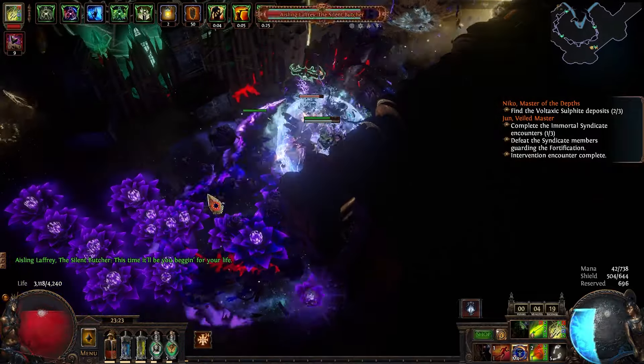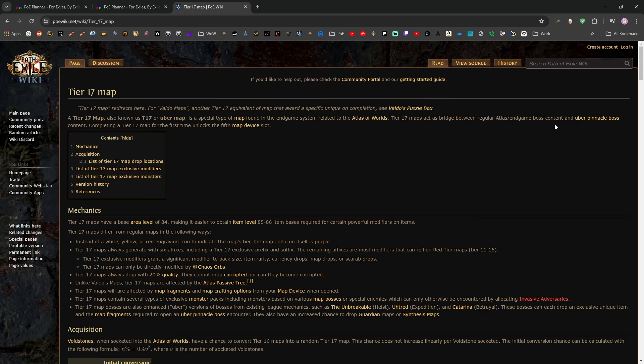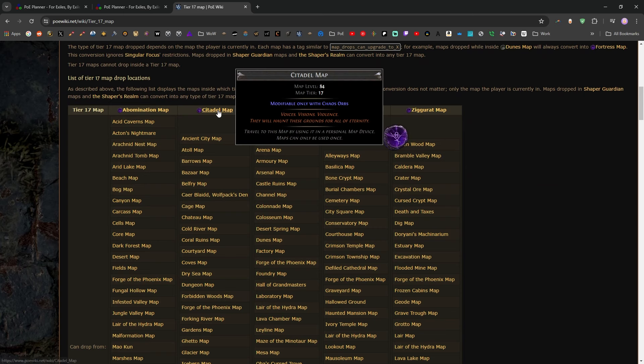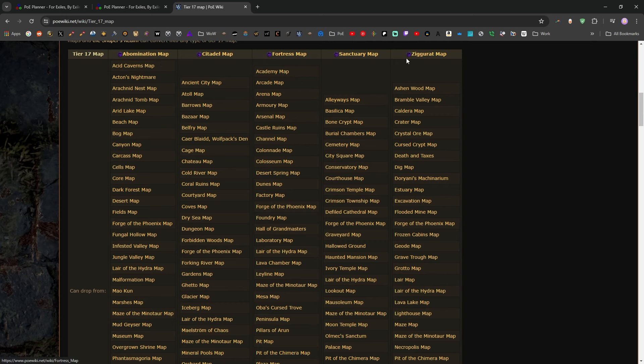Let's cover the rules of how they drop, starting at the wiki page for Tier 17 maps. They have some unique drop rules. Apparently there's more control over it, which explains why people farming Dunes would have massive stacks of Fortress maps and none of the others — because specific Tier 17 maps can only drop from specific maps in the Atlas.